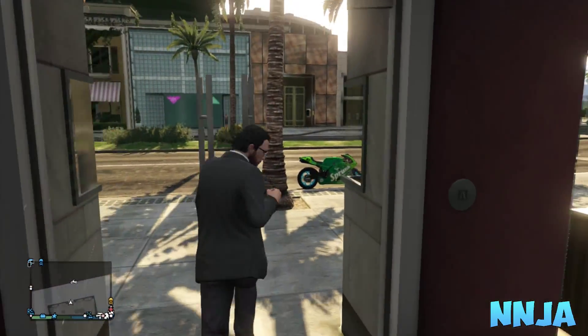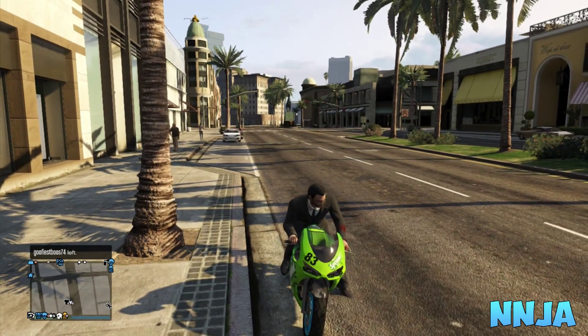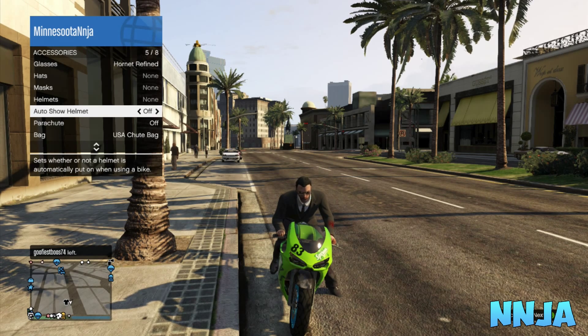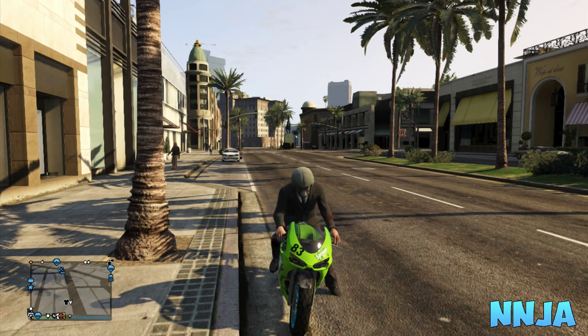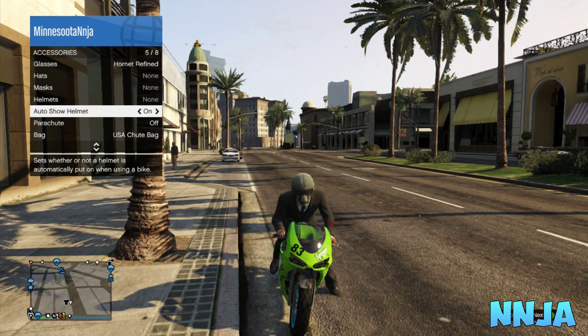Go back outside then get on the motorcycle once again. Go back to the interaction menu, go to accessories, and put the auto show helmet on — that should put the flight school DLC helmet on.